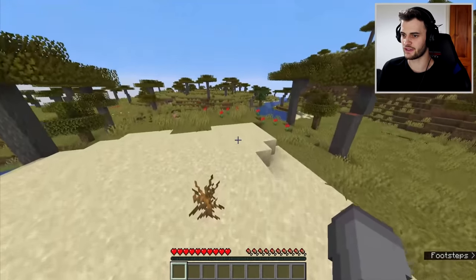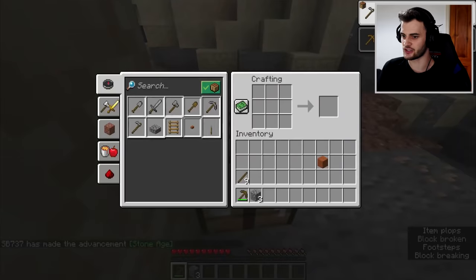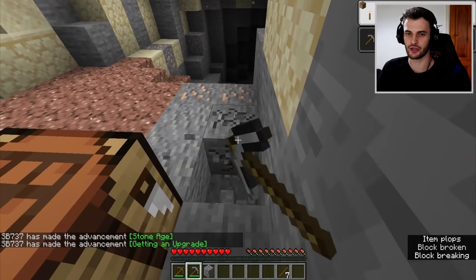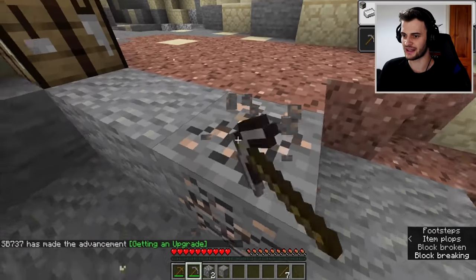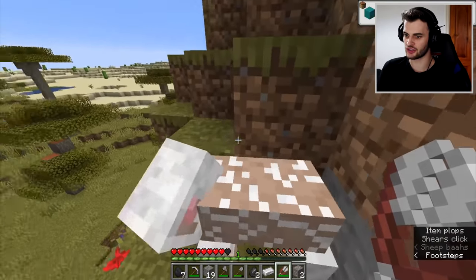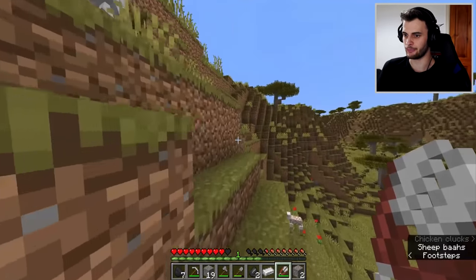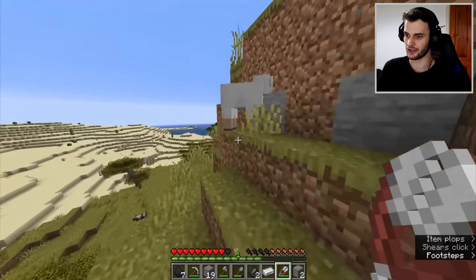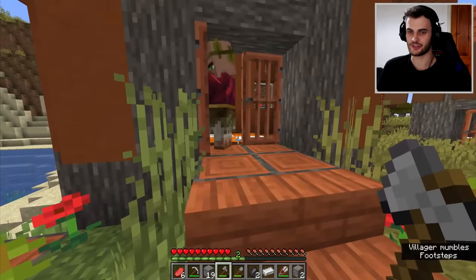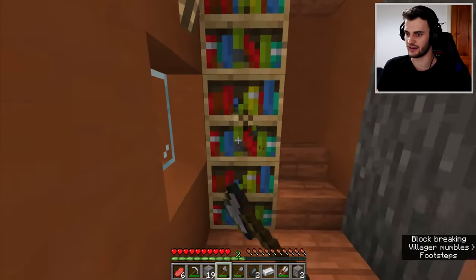This seed looks pretty good. The first thing you need is a village to get the trades you're going to need. We've already got a bit of iron, I'll grab that along with some gravel. The useful thing about having shears while searching for a village is we can grab wool, which we're going to use for the netherite section. We found a village that has bookcases and a lectern, which is perfect — no need to get leather or sugar cane now.